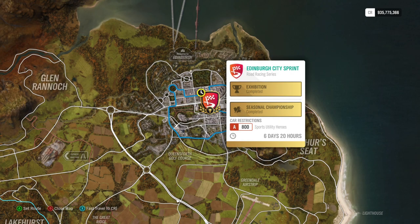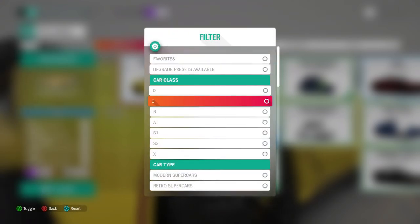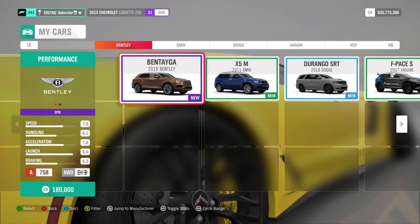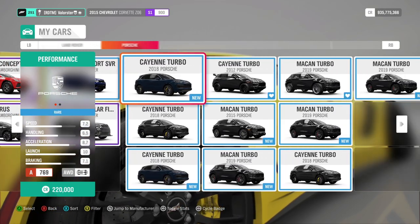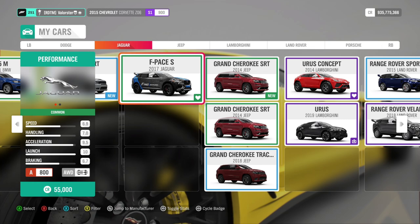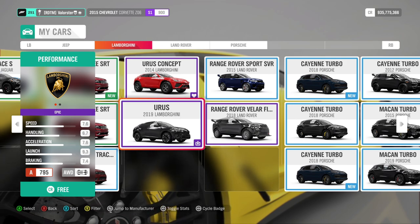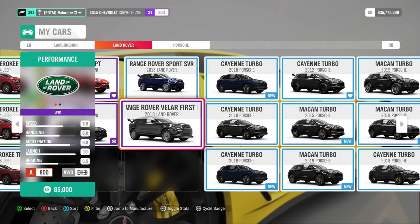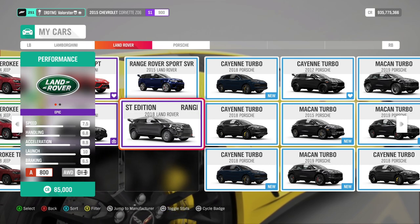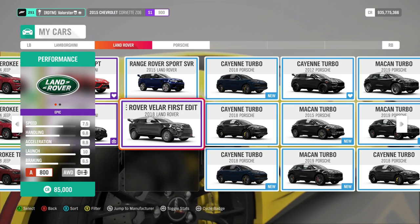Now let's go to the German Wheel championship. We need Sport Utility Heroes at A800 and it's road racing — I'm not really a fan of that. Everything is A class. I tested a few: I'm not a fan of this one or that one — I took this one and tested it and it was good. The Urus is also good. I didn't take the 2014 one because not everybody has the car pass. If you can get it at auction, it is pretty fast.